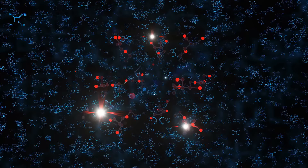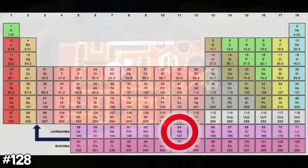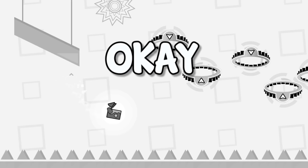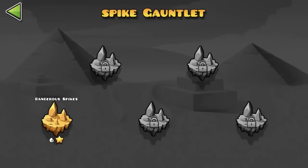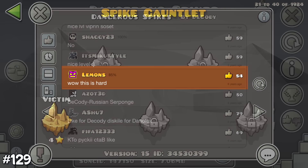Geometry Dash is abbreviated GD, but GD is also the 68th element on the periodic table — Gadolinium. Back to GD facts: the level Dangerous Spikes was previously removed from the spike gauntlet due to people believing it was too hard — it's the only level to have ever been deleted from a gauntlet.